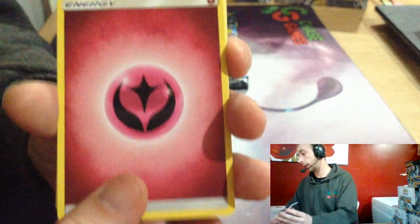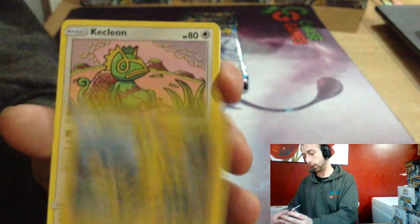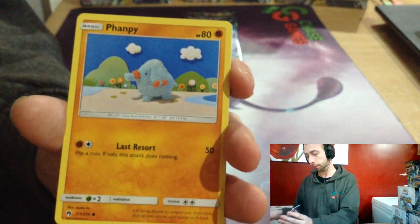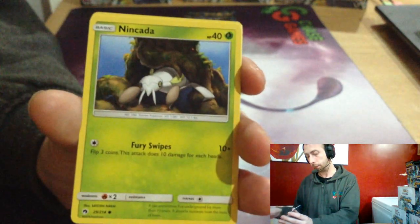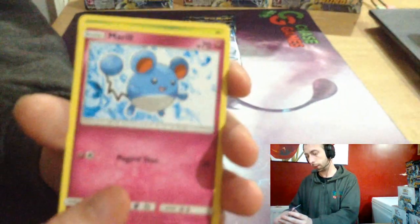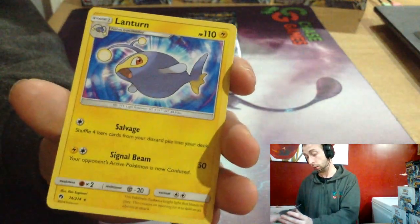We have a Fairy Energy, Flaaffy, Electabuzz, Kecleon, Mareep, Wimpod, Nincada, Marill, Wurmple, Mantine, reverse — Lanturn!